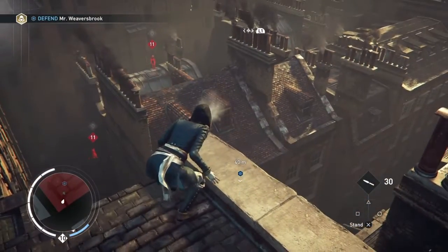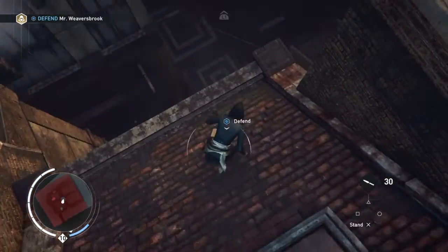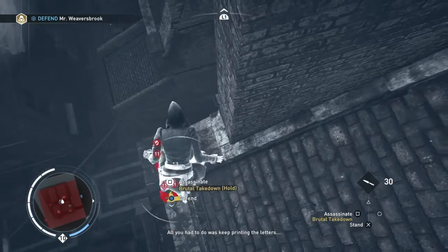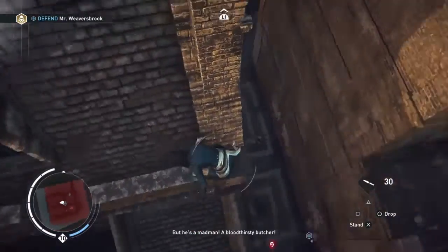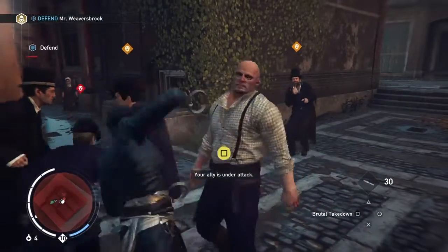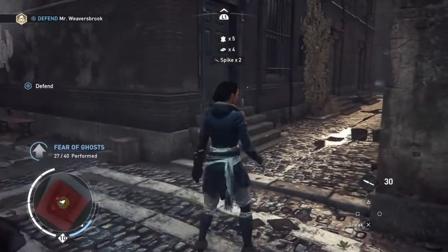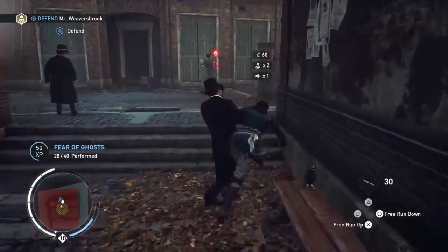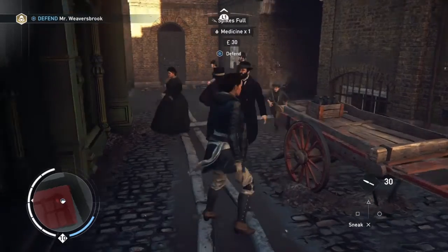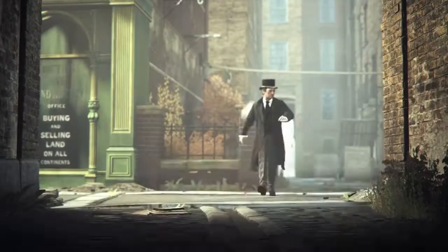You need to be fairly quick once you've discovered where Weaversbrook is, because you're having to defend him and they are attacking him. On one playthrough I did he did die. So take down this guy with a brutal attack and the others will hopefully be scared off. The game triggers the cutscene now — here we go.